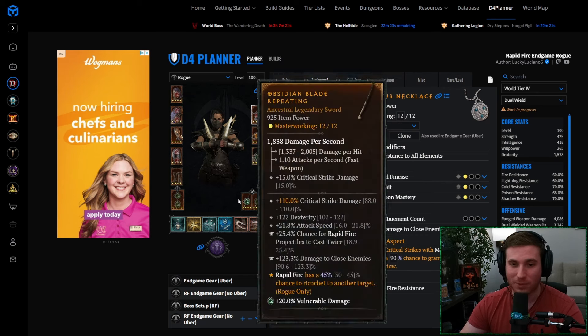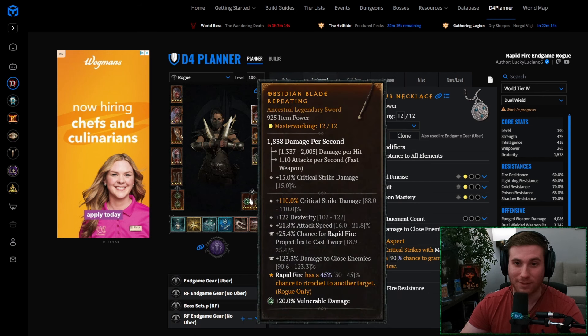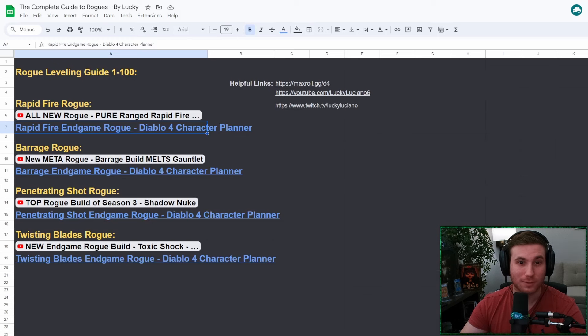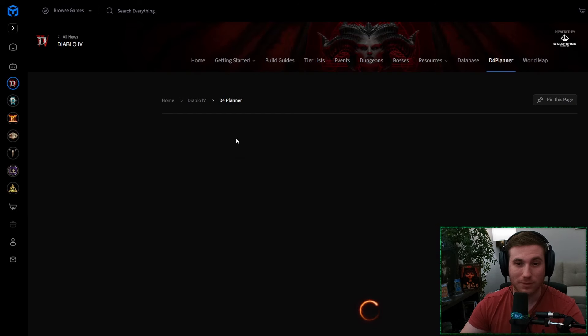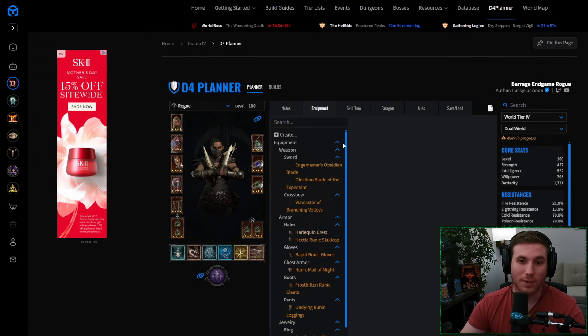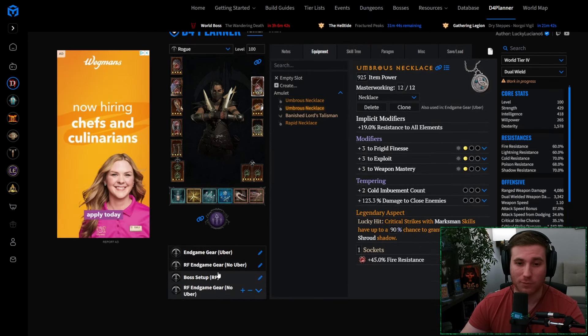The barrage leveling build looks very similar to the rapid fire build — basically replace the rapid fire aspects, Scoundrel's Kiss and Repeating, with your two barrage aspects: high velocity and branching volleys. It's basically whatever your preference is. I'm going to be leveling as barrage and then pivoting into rapid fire because rapid fire is just so much more damage with the Scoundrel's Kiss ring, plus it's going to be my boss killing spec.